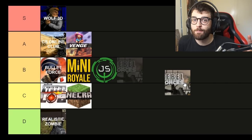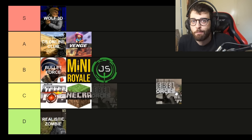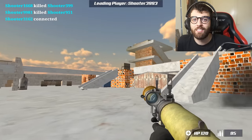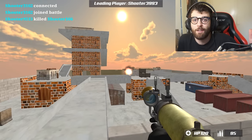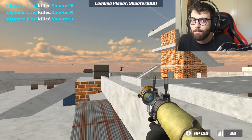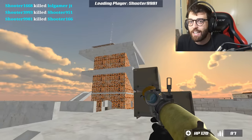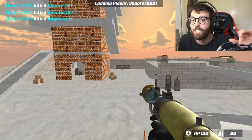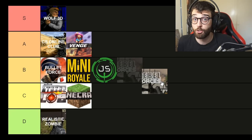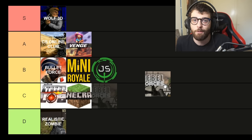Next is Rebel Forces, which represents a whole tier of poorly made Unity games that someone's put onto the browser. It's somewhat enjoyable, but the gunplay, the movement — it's all messed up. Gravity is all over the place, the guns don't feel good, and you just kind of fire rockets at other people. It does have a campaign mode and the visuals aren't the worst, but you can tell a lot of them are just assets. There's basically no longevity — you play it for five minutes and you've seen everything. It's fun to moon-jump around with a rocket launcher, but nothing more.